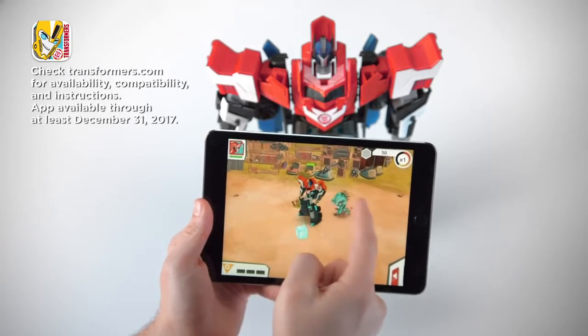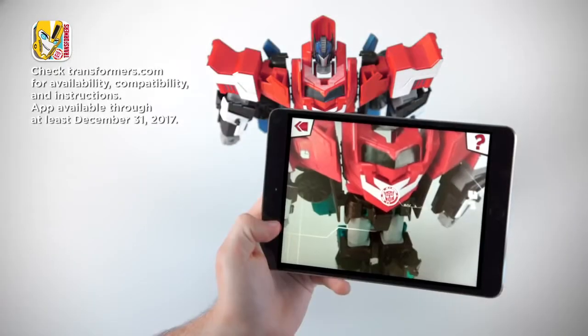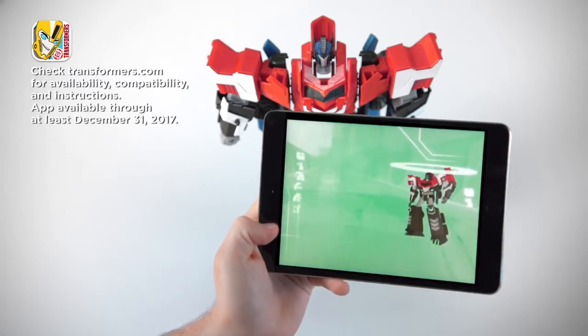When the battle is done, take the action to your mobile device. Download the Robots in Disguise app to your digital device, then scan the shield on the Transformers figure to unlock Mega Optimus Prime and continue to battle.